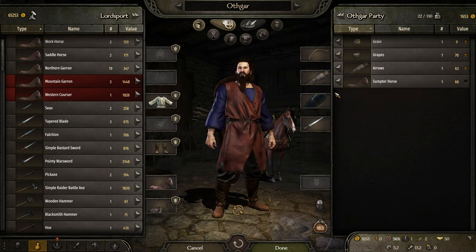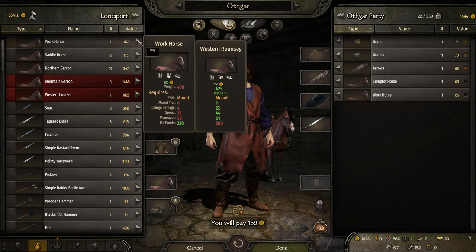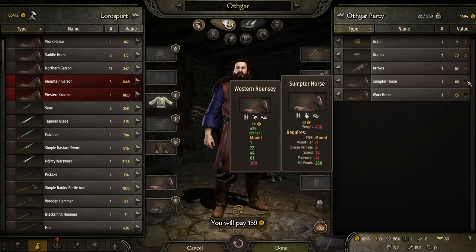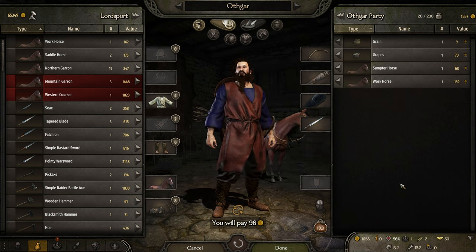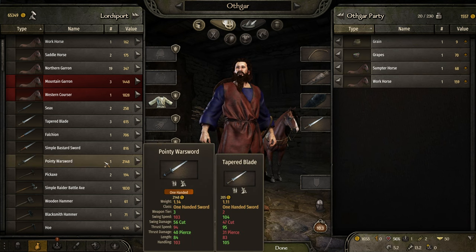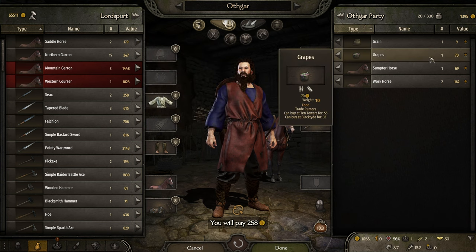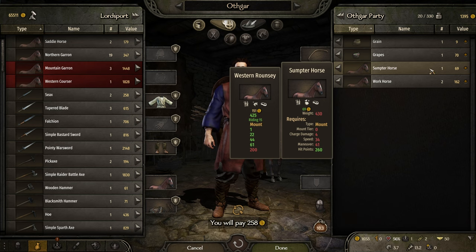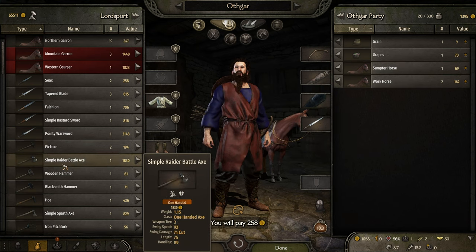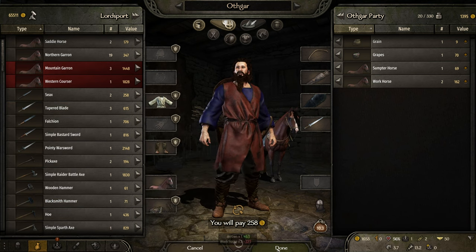Look at that — that's the same as with horse, with mules. So maybe getting another one of those. You know what, let's get rid of the arrows — 230, not superb. That would be better. They don't work with the speed but it's not the most important thing.